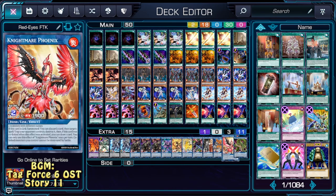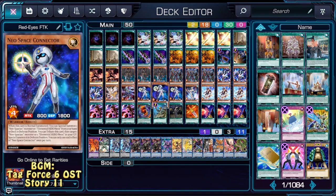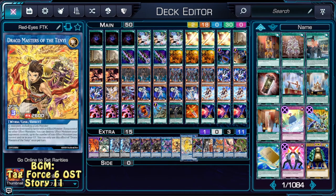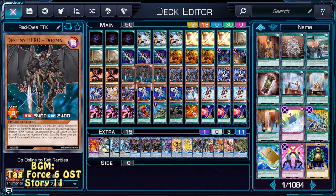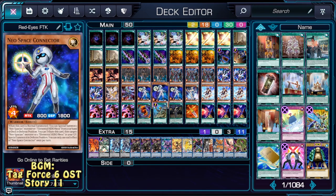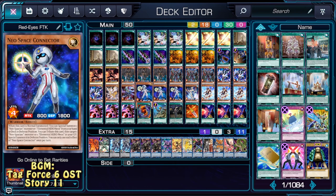FTK is just one of them — it can still go into very well-known and beloved Link Beatdown. However, due to that fact, there are a bit more choke points than in the previous deck. Mostly due to the fact that if Neo Space Connector is negated, there's nothing you can do — you cannot summon Aqua Dolphin, you cannot draw any more cards unless you open perfectly. This is an amazing but very glassy glass cannon.